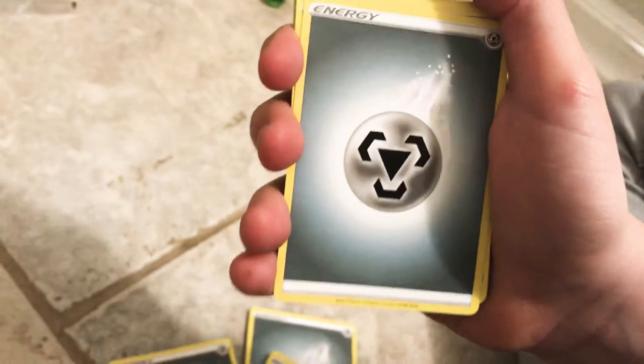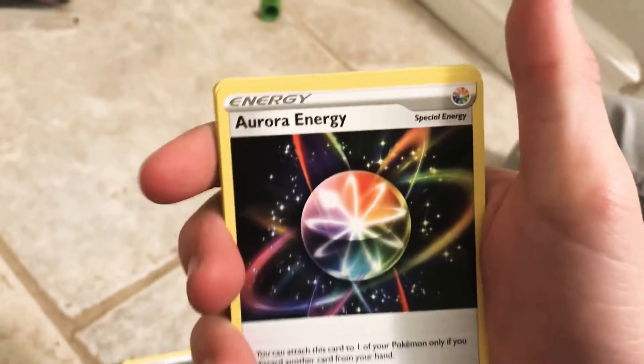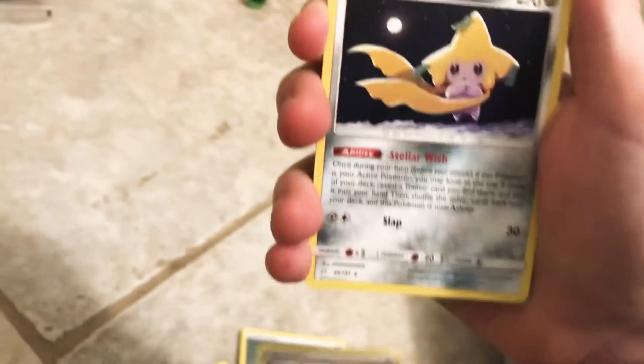Tag Call. Orangaroo again. Boss's Orders again. Marnie for the third time. Metal Energy. Energy Switch. Aurora Energy — finally something different! That special energy.